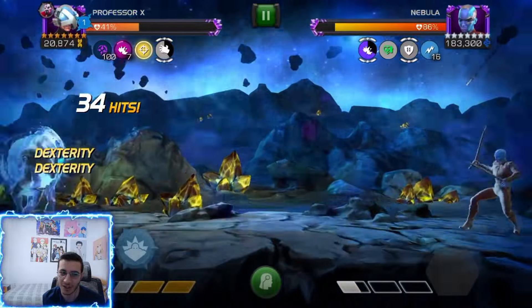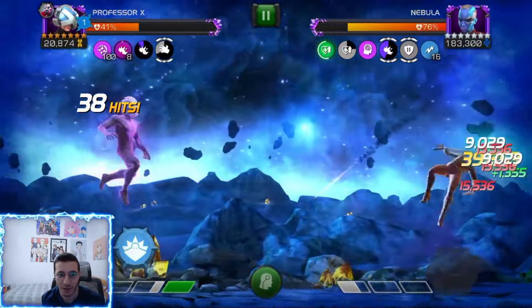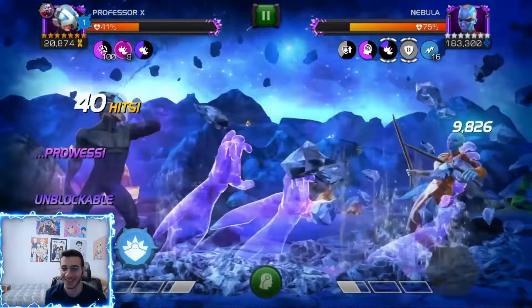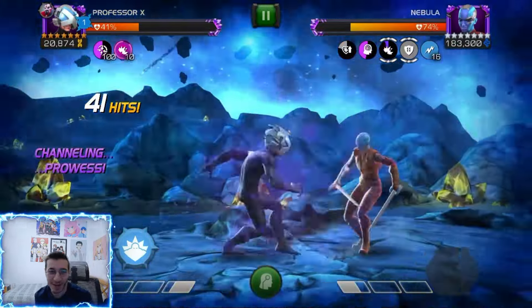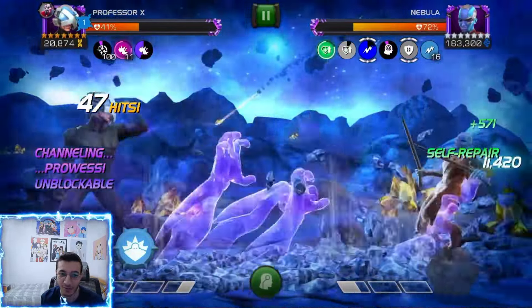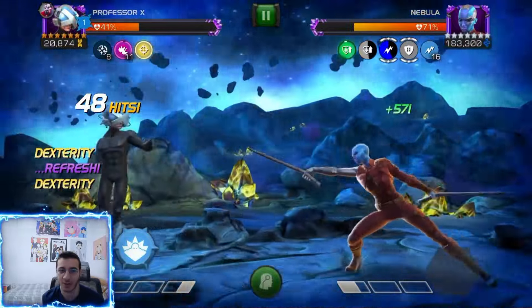When she's in the unblockable phase she seems more aggressive so she's probably going to throw it. We just barely get the refresh — that was like the last second. Now we have 10 prowess, our damage is pretty good. We fired off another SP1 which is going to put me at 11. I just wanted to get the refresh.